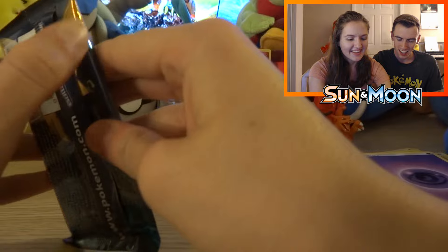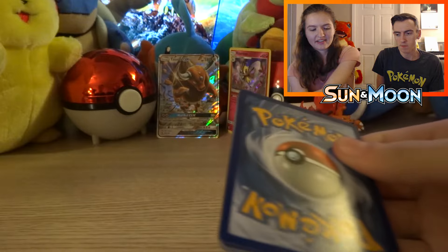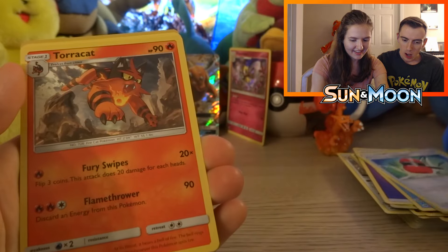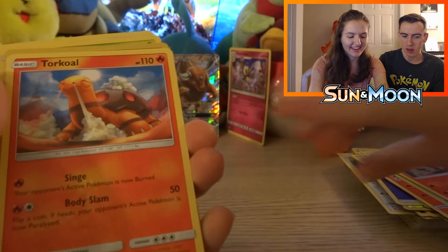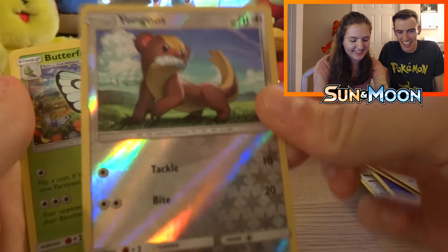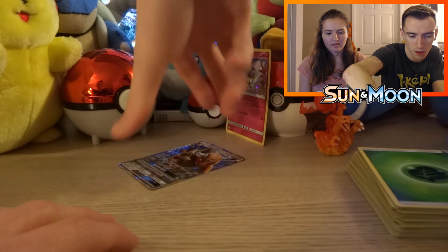Alright, Alexis will do the honors of the last pack — the Lunala pack. Another green card, so I'm a little hesitant because of the mapping issue, but okay. We got a Poliwhirl, a Crushing Hammer, a Torracat — not reverse but still cool — an Eevee, a Stufful, a Litten, a Togedemaru, and another baby Trumpeter. For our reverse, another baby Trumpeter, and for our rare we got a regular rare Butterfree. That's all five packs!